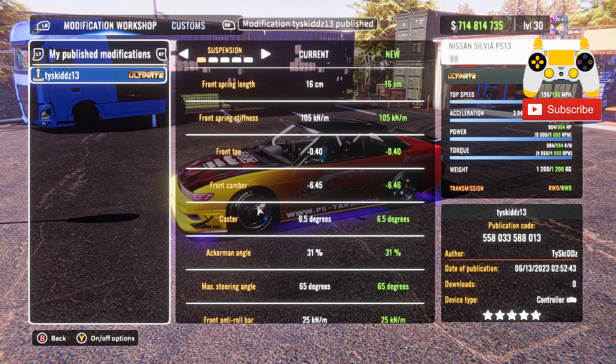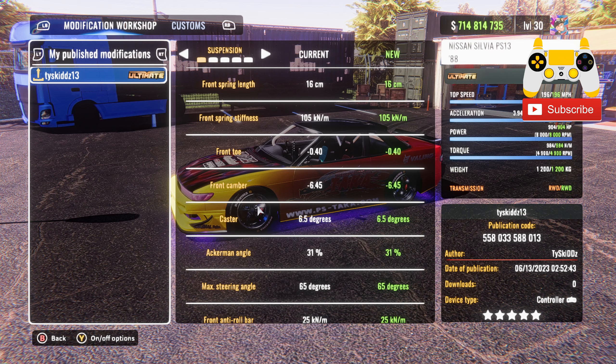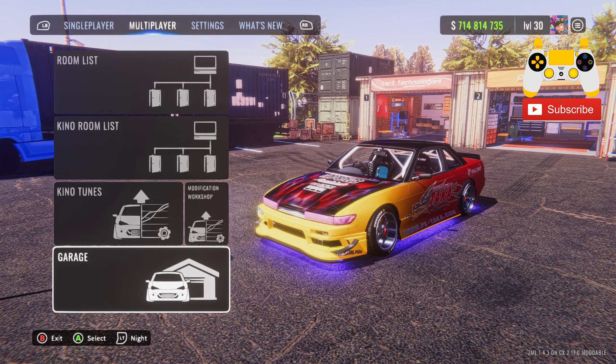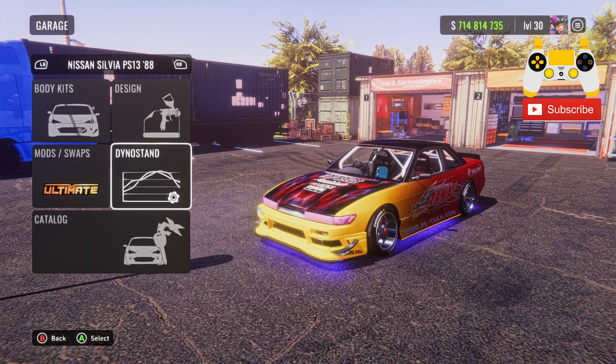We're going to go to multiplayer, then to the modification workshop, then to customs, and go ahead and go to publish. The code for this tune is 558033588013.